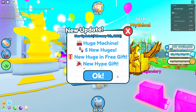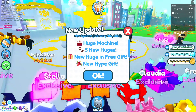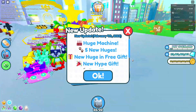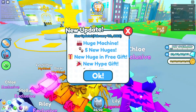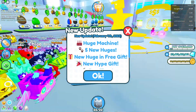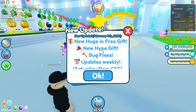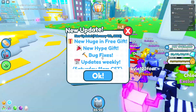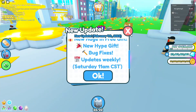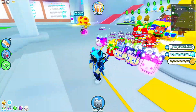Hey guys, it's me Lightning, and today the brand new Pet Simulator X update just came out. We got a huge new machine that gives you a huge egg with different gifts. You can get five new huges, actually I think seven. There's a new hype gift, and also new free gifts. There's also bug fixes and weekly updates, so this update doesn't have that much, but there's a lot of free huges to get.